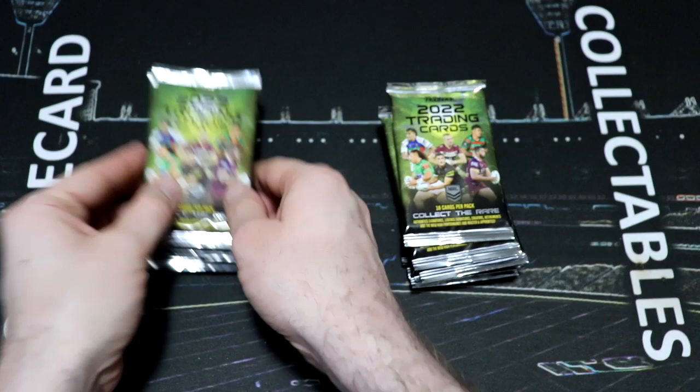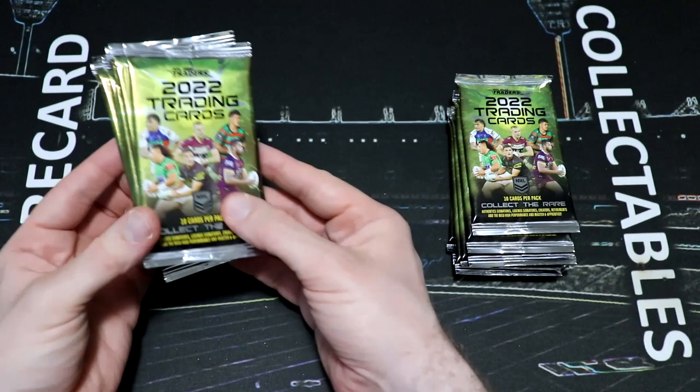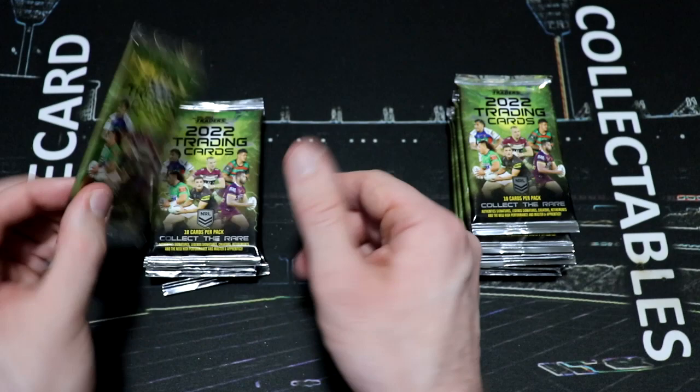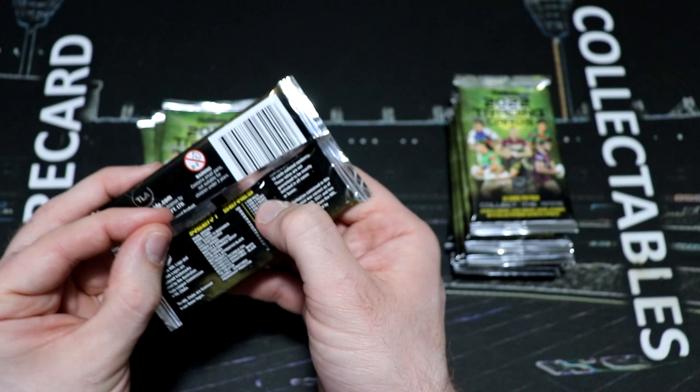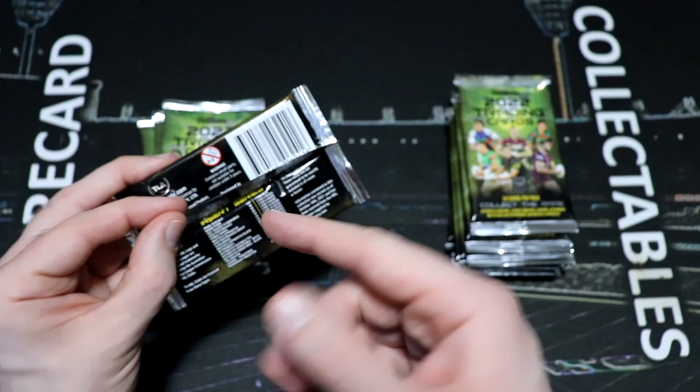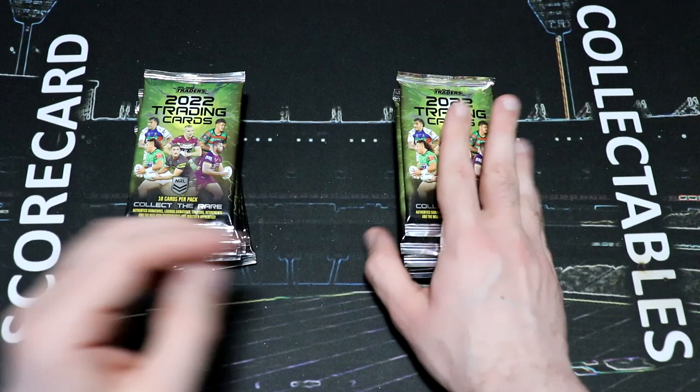These are the Cowboys packs and these are the Eels packs. Any Cowboys base cards are worth one point. Any silver cards are worth two, and inserts are worth their ratio. For example, rising stars are one every three packs, so that's three points. Master and Apprentice are one every 18, Power Heroes are one every 18, so that will be 18 points. Season to Remember is one every six, so that's six points. Same applies for the Eels packs.